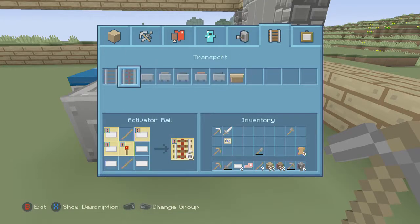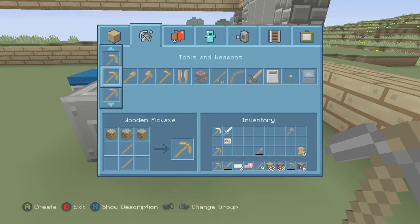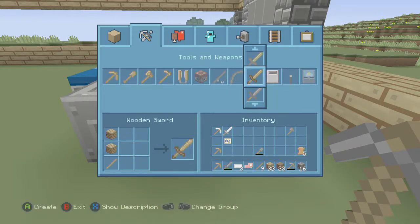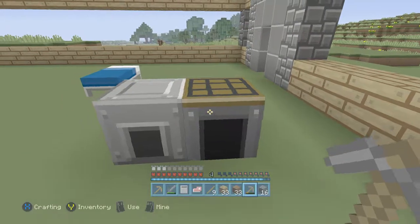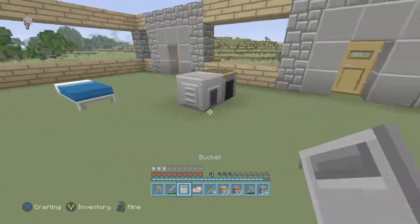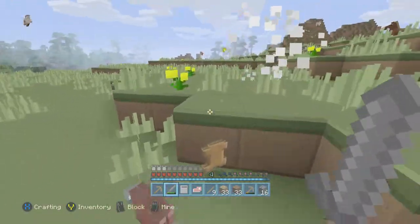I don't think that's where the bucket recipe is. We're going to have some time trying to look for a bucket — I thought that was a door to be honest. Alright, let me kill some animals so I can have some food.